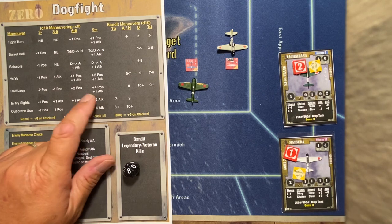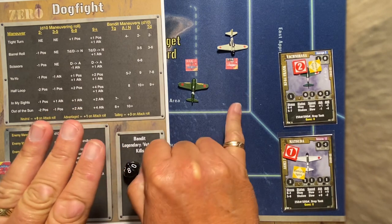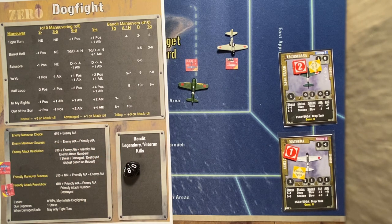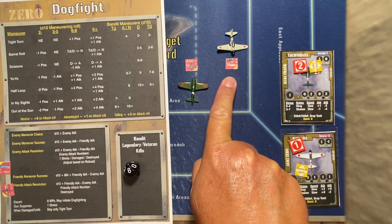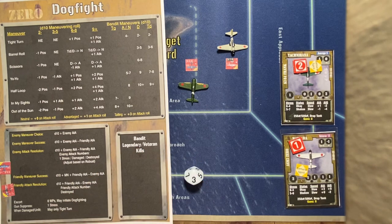For Matsuda's attack, he is plus one from the maneuver, plus two for his ATA, and the bomber's ATA is plus one — so he's effectively plus four for his attack roll. But first, because he is behind the bomber, the bomber fires back. Bombers return fire after you maneuver but before you attack. The bomber is minus one, and Matsuda is plus two, so the bomber is minus three — but Matsuda's robustness is minus one, making it effectively minus two. The bomber rolls a three minus two equals one — the bomber misses.